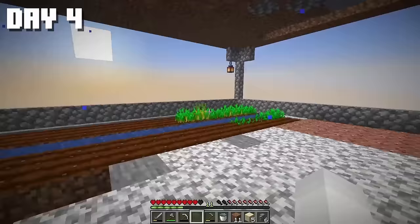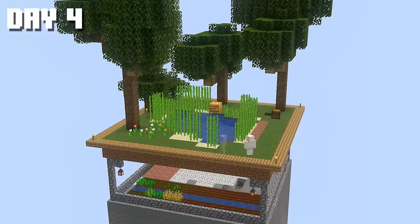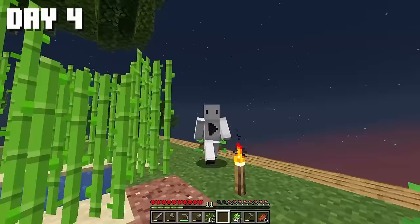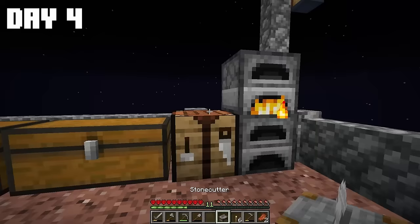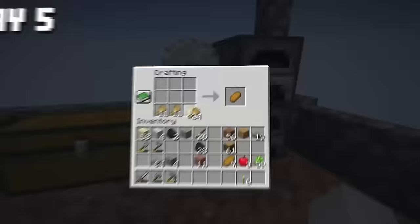It might be small, but it's definitely an improvement. On the fourth day, I decided to beautify the top of our chunk — trees growing on both sides and reeds in the middle. I improved the appearance of our farm by adding cobblestone to the ceiling, planted more wheat, made a bunch of bread, and crafted a full set of iron tools.